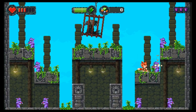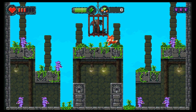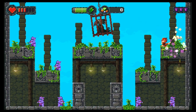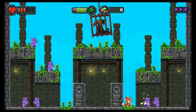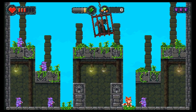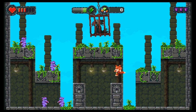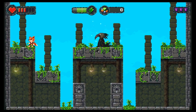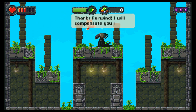The prison levels involve Fur Wind trying to rescue characters from a swinging jail cell by defeating all the enemies on screen. These are also small — single screen experiences — and when you free the prisoners, they'll help you on the rest of your quest. The first prisoner is the merchant, who then allows you to purchase valuable upgrades from him.